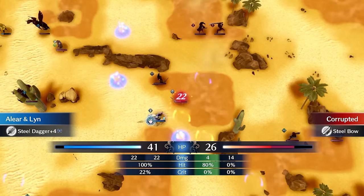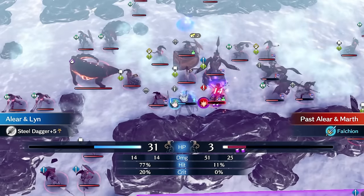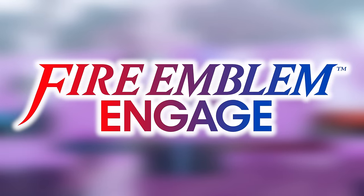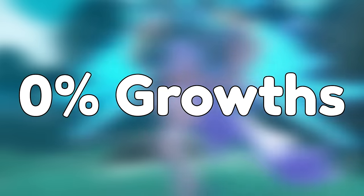Fire Emblem solo runs usually turn out that the unit you're soloing with ends up with such ridiculous stats that you don't even have to think about the game anymore. So today I attempted to fix that problem by attempting to solo Fire Emblem Engage with a unit with 0% growths.